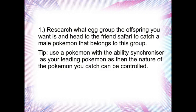Now that we've covered all of that, here's a rough guide to IV breeding for a perfect, flawless Pokemon. You can do this any way you like, but this is just a rough guide of how you might go about it. The first thing you'll want to do is research what egg group the Pokemon you want to breed for belongs to, and head to the Friend Safari to catch a male Pokemon that belongs to this egg group.